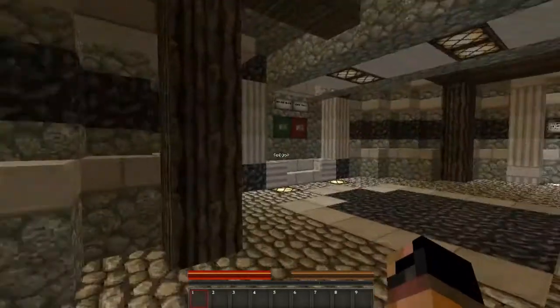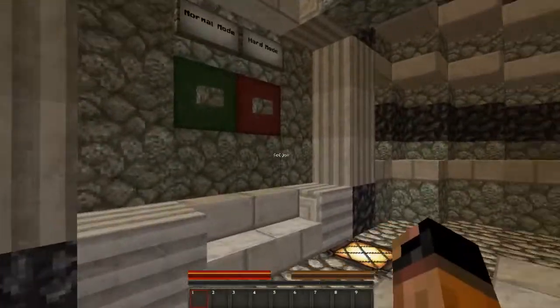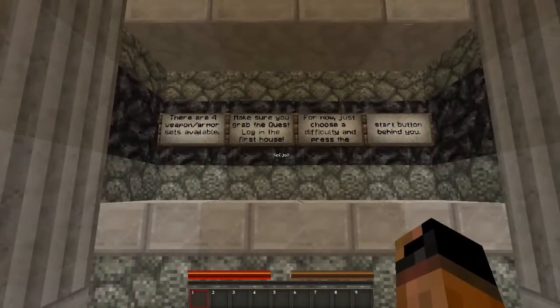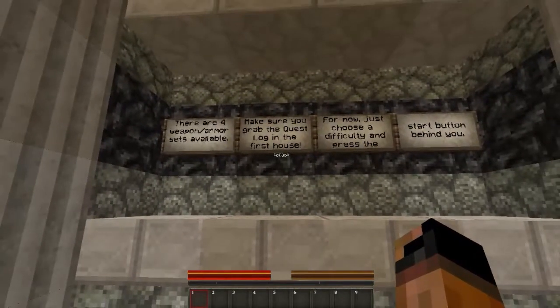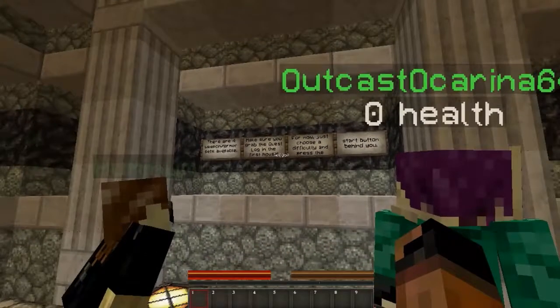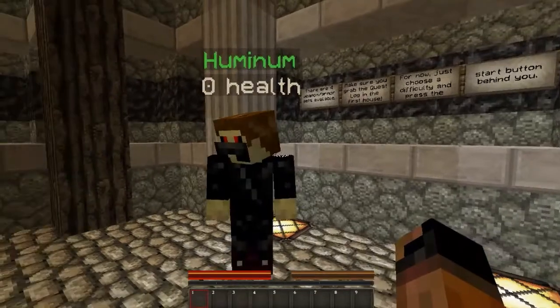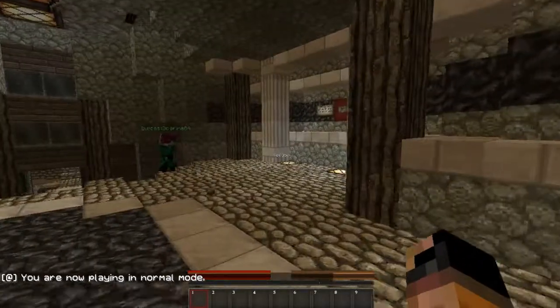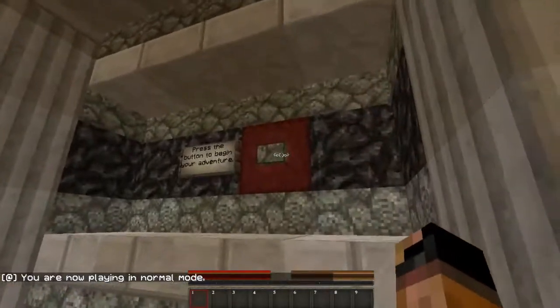Press this button to begin your adventure — normal mode or hard mode. There are four weapon armor sets available. Make sure you grab the quest log in the first house. For now, just use the difficulty and press the start button behind you. So what is it, guys? Normal or hard? Normal. You are now playing in normal mode. Let's begin our adventure.